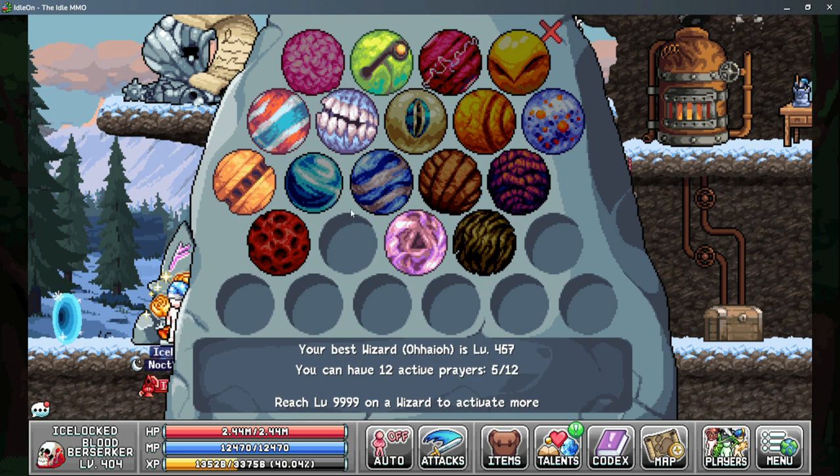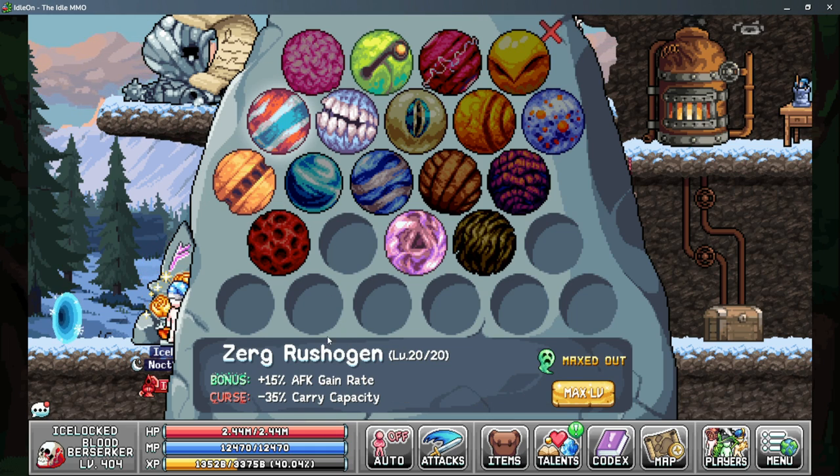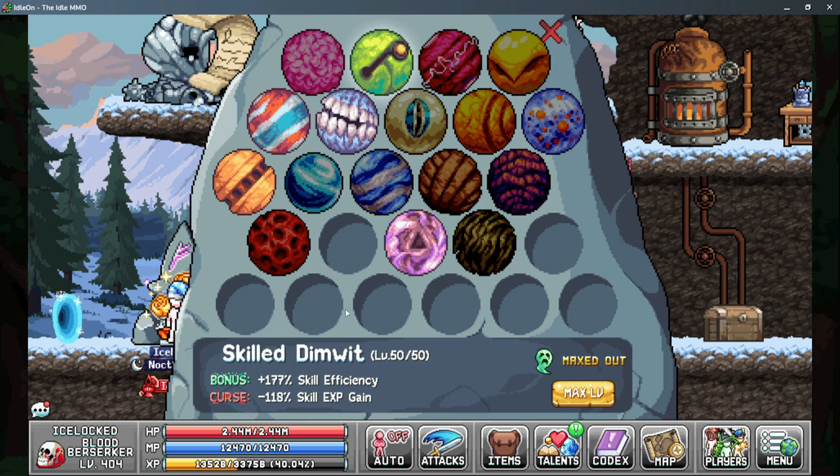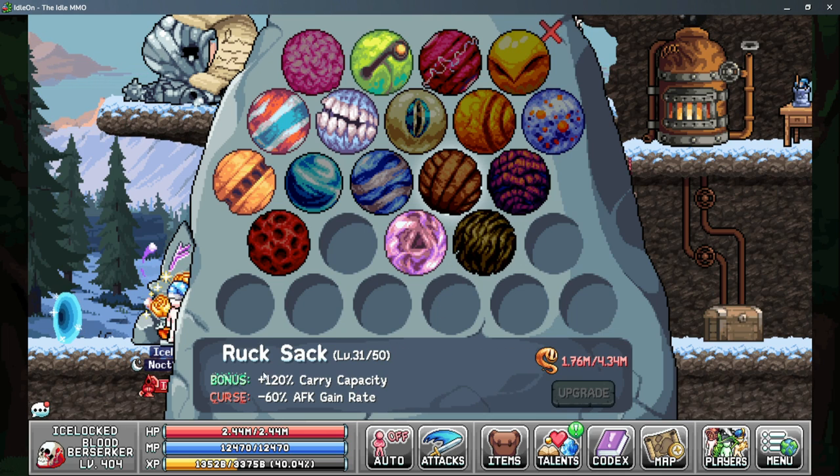Moving on to World 3, we have two bonuses to talk about. First is prayers — there are three that are really necessary and two to avoid. The Royal Sampler gives more printer sample size but don't over-level it as it nukes your EXP gain. Zerg Rush gives 15% more AFK gain rates, and Skill Dimwit increases your skilling efficiency by a lot. The two to avoid are Balance of Proficiency, which reduces your skill efficiency, and Rucksack, which reduces your AFK gain rates.